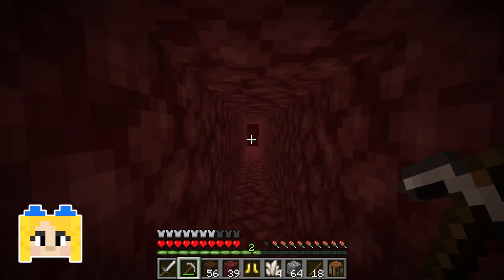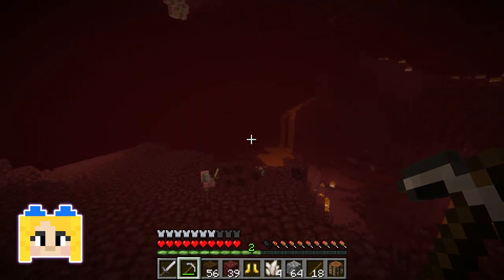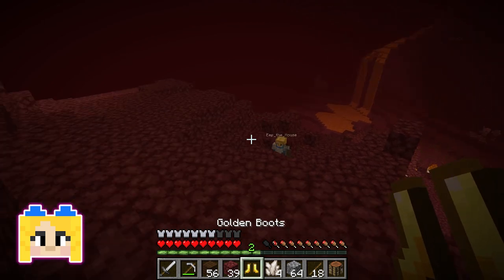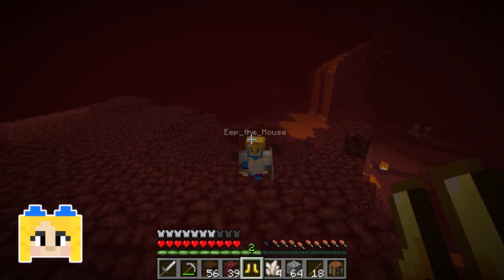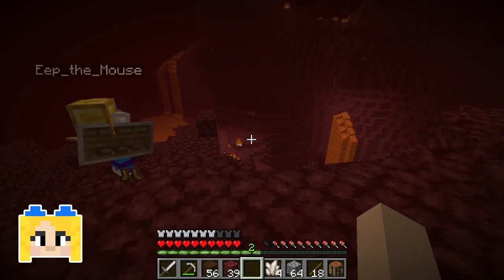I'm on my way. I'm ahead. There you are — I see you! All right, we did it, we figured it out. I'm coming. I have these for you, by the way. Thank you, but you can keep them. I'm already wearing a golden hat. I'll take them. I can't pick them up — no armor, my inventory is full. You're right, I can just put them on.